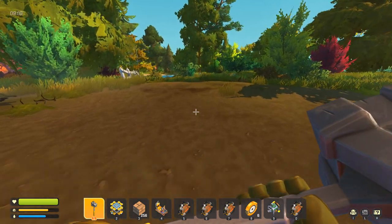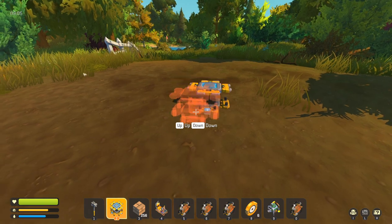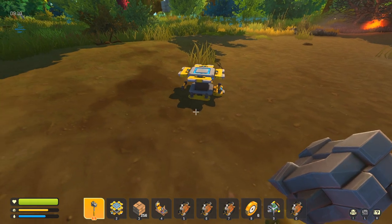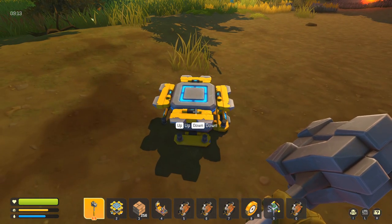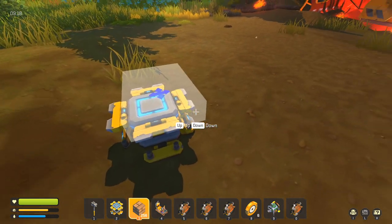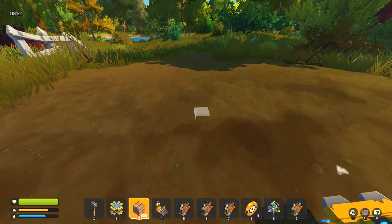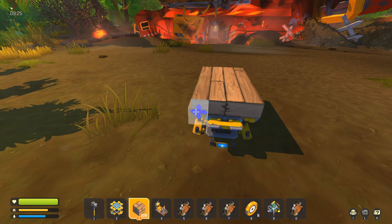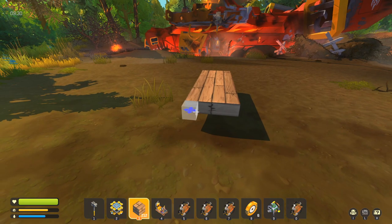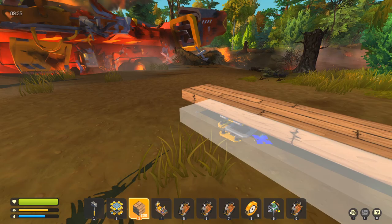To build your first vehicle, you're gonna need to put down your lift. Always put the lift down if there's anything that you want to build that you're going to want to edit later. If you build something on the ground, you will not be able to put the lift under it. So you put the lift down and you're going to want to use wood for the base of the car and just build an even structure. One of the main things about building vehicles in this game is that how it's built will affect how well it handles and whether or not it flips over a lot. So you want to definitely try to get the weight distributed as evenly as possible.